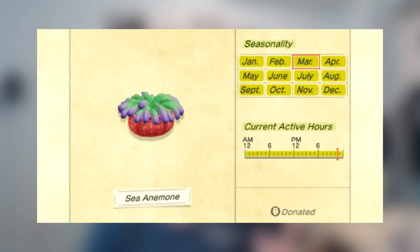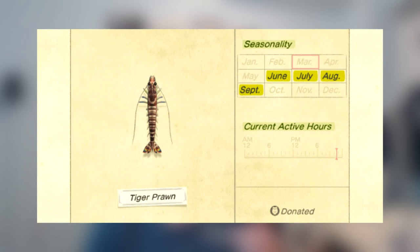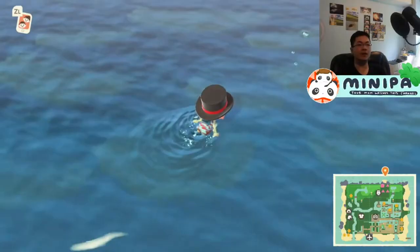So the Sea Anemone — or the Sea Bass of Deep Sea Fishing — is stationary, the Sea Slug again is slow, the Tiger Prawn is medium, and the Gigas Giant Clam is fast. Now, the only speed you actually have to pay attention to is fast. This is because the player moves faster than the previous 3 speeds — stationary, slow, medium — so you can just swim up to it, spam A, and catch it just like that. There is no difficulty.